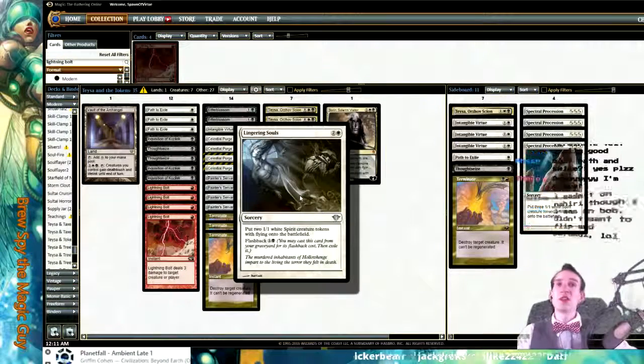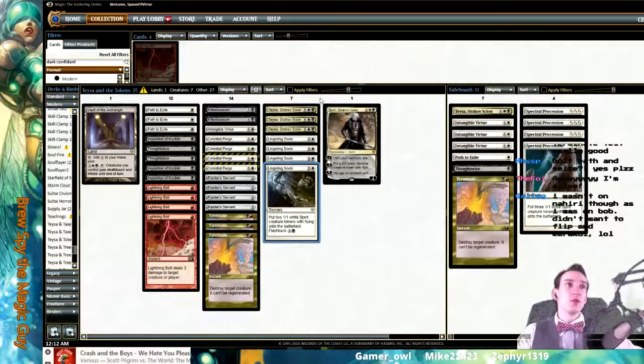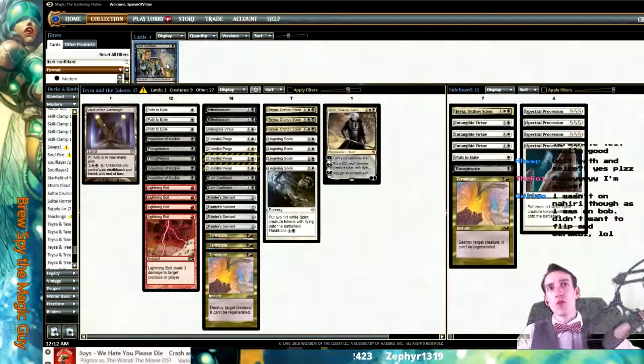They need to be white tokens though, so Pyromancer's not really a way to make that work. Monastery Mentor? Probably not though. I wasn't on Nahiri — I was on Bob. Didn't want to flip an Emrakul. If you don't run that, yeah, you can run Dark Confidant. If you don't go for the Nahiri mumbo jumbo...